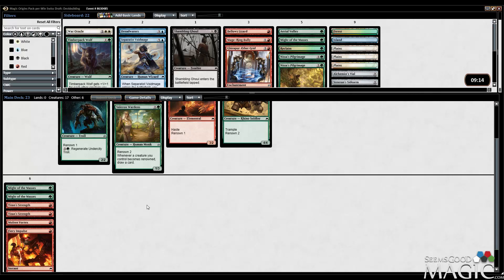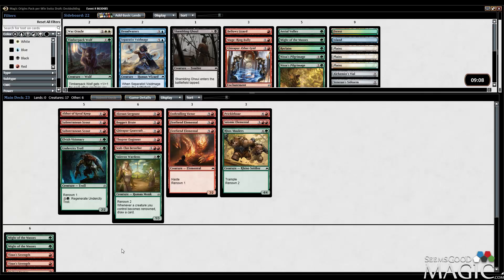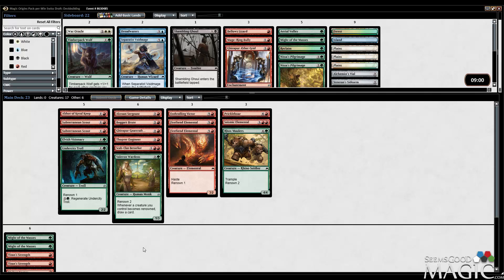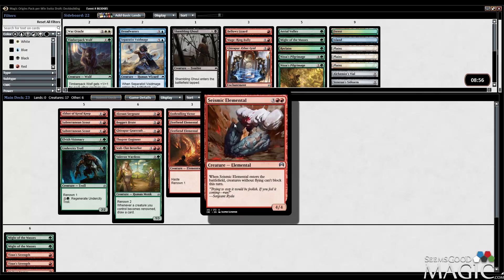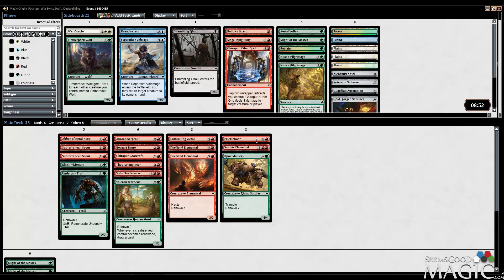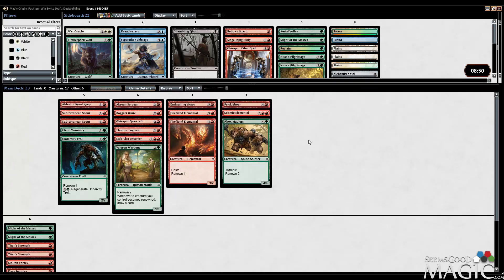I like having double Mighty of the Masses with 17 creatures — I think that's quite good. Double Titan Strength is good. Like the Vortex in case we get flooded, and Impulse as our one removal spell. We are removal light, no doubt, but I think we can push damage through with our combat tricks, and Seismic Elemental can absolutely push damage through. I think this is as good as this deck's going to get.